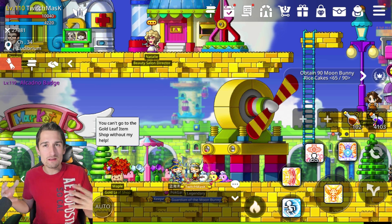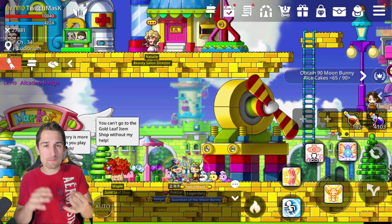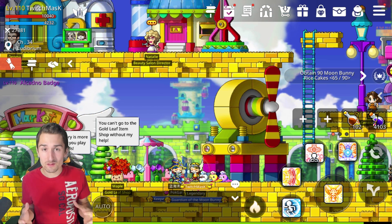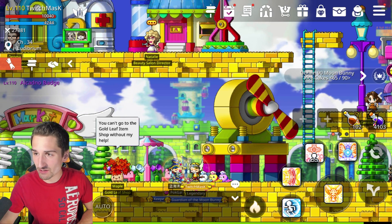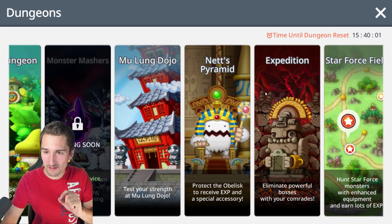My suspicion is that the HP of the entire boss was the same as what one individual piece was supposed to have. Anyhow, let's jump into the expedition here and check out the drops real quick.